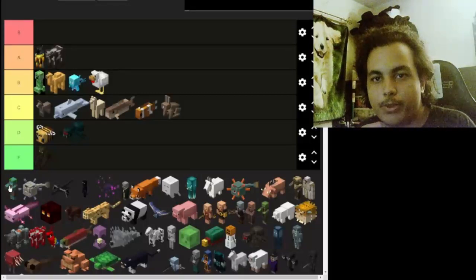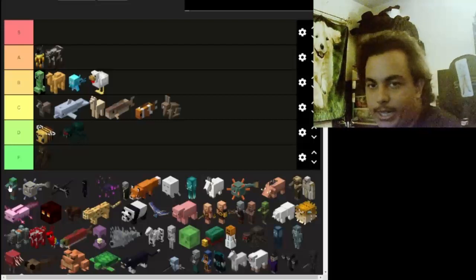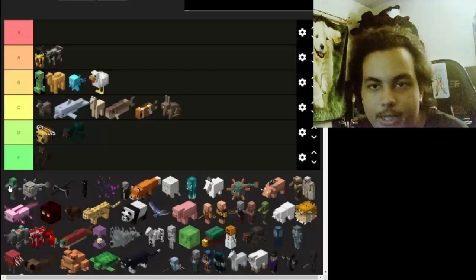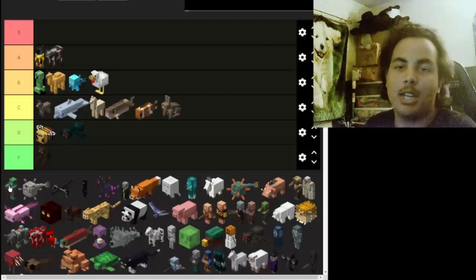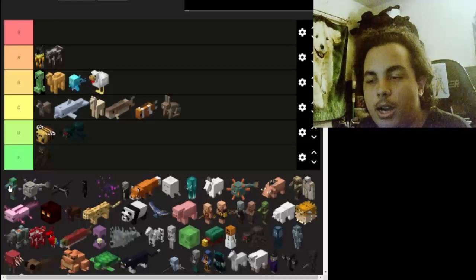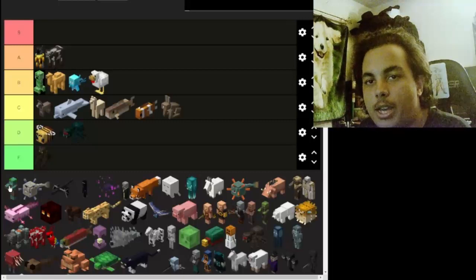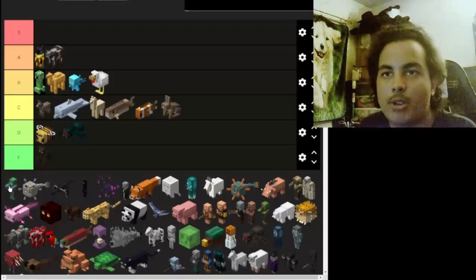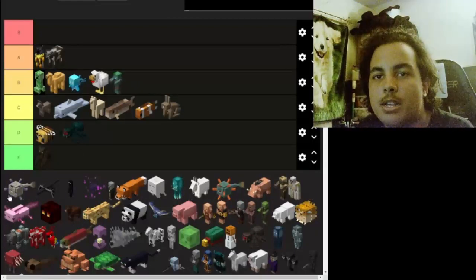Now we got the first zombie of the tier list: the drowned. Drowned are actually kind of cool — they're annoying when you go in the water. Their premise is using their tridents to knock you down. They also drop shells and those blue orbs. I'll give drowned a B at best — that makes more sense.